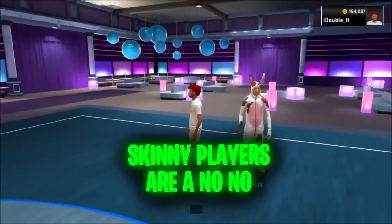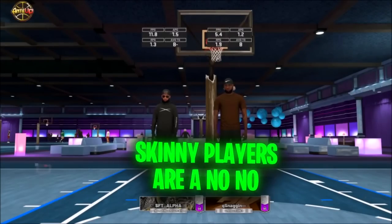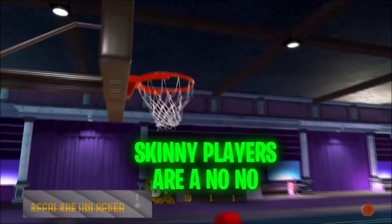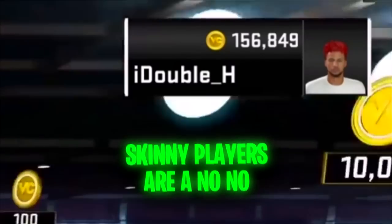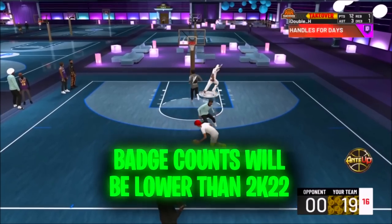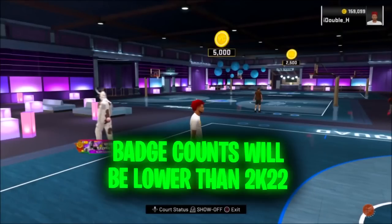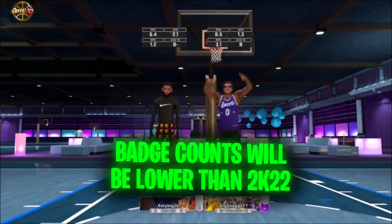He also said that it does not make sense to have a skinny player this year. If you make a slight, very skinny play shot with no strength, you're going to be a huge liability on defense — basically a guaranteed bucket every single time when you're playing defense. Another thing he said: there won't be as many badges this year when it comes to builds. You're not going to have those badge counts you had in 2K22, especially because of the new badge system.